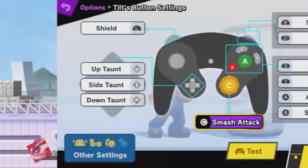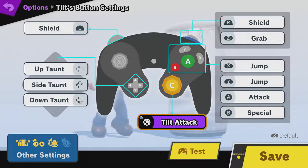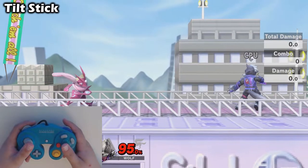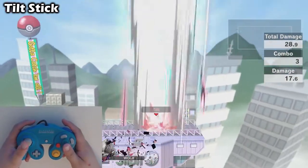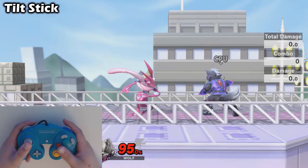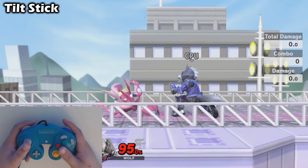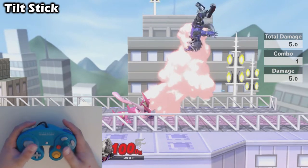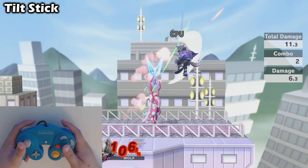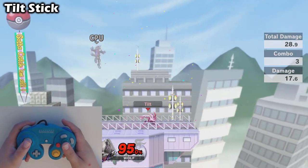I'm gonna talk about the best way to input this if you're using either smash stick or tilt stick. I'll be using a hand cam for this video, so let me know if you like that method or would prefer something else for the future. First off, we have the most common preference: tilt stick. While you can obviously do the inputs in whatever way is most comfortable for you, the most efficient way to do this combo is as follows: down tilt by pushing the C stick down, then do the dash forward and up smash in one fluid motion by pushing the control stick forwards and rolling it upwards for the up smash. When you roll it upwards, you will also hit the A button. Here it is one more time at full speed.